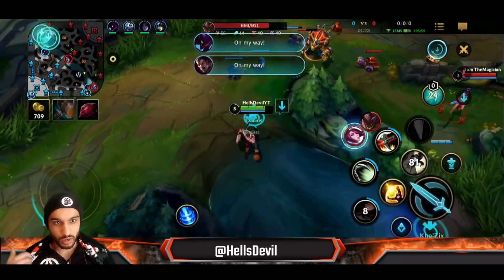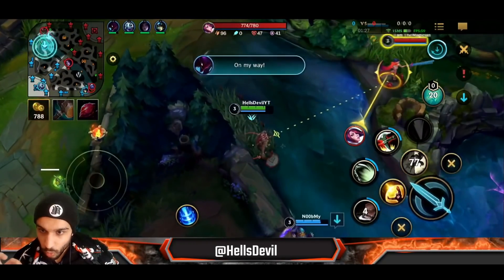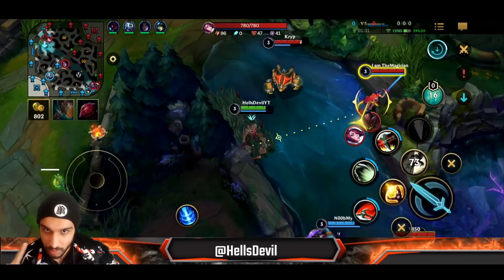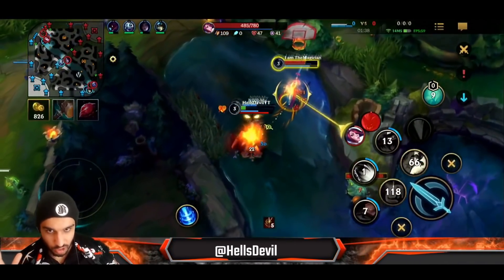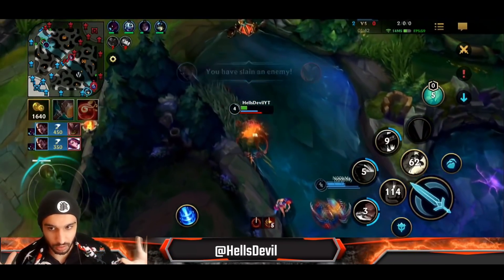That was a perfect combo. My awareness is perfect here — I know there's a Fiora, I know there's a Malphite, but I also know my limits. Basic attack, second ability, hook — I have my stacks. I got the kill, Triumph heals me up, and then another kill. Morgana died as well because she didn't have a flash.